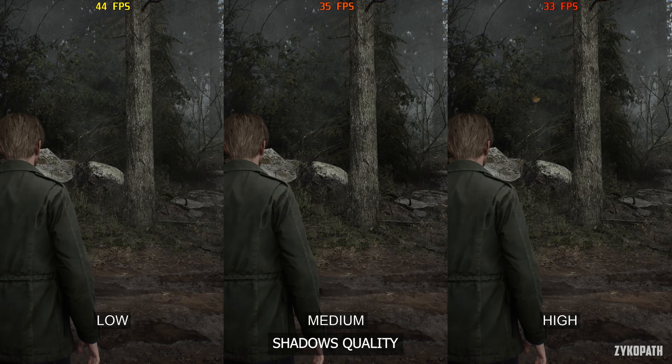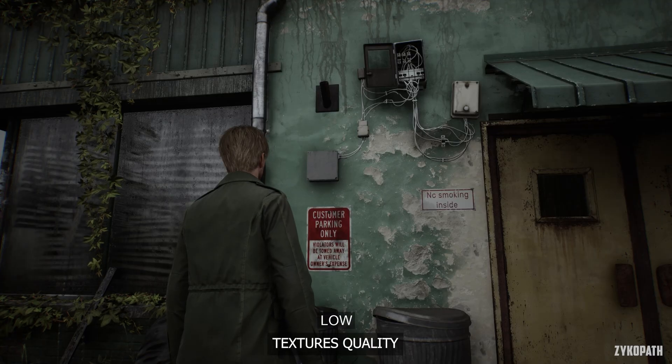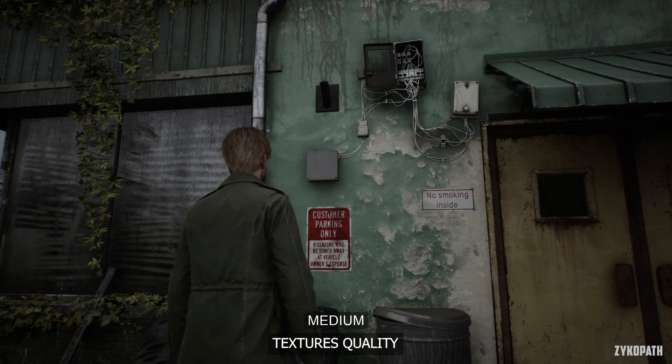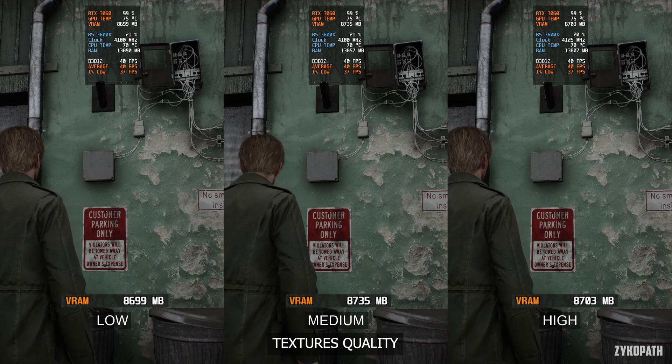So keep shadows on low for a huge FPS increase. The texture quality setting doesn't appear to affect texture resolution, or the game simply ignores this setting and uses whatever it thinks is best for your system and VRAM. It also controls anisotropic filtering. The FPS cost is negligible, so keep this setting on high.